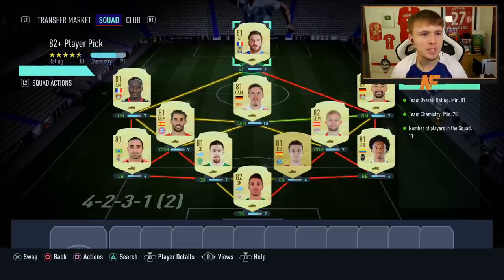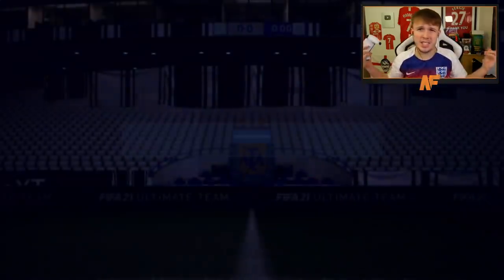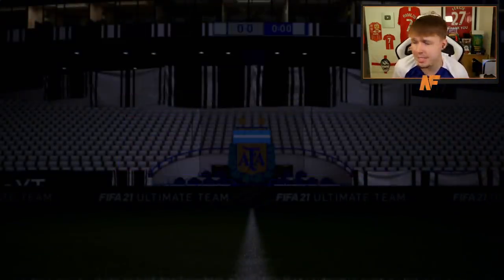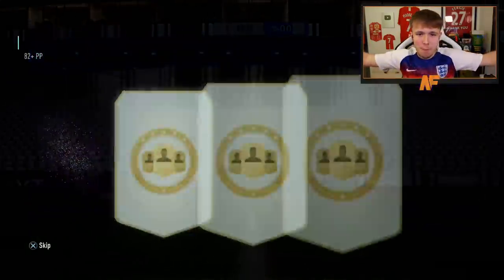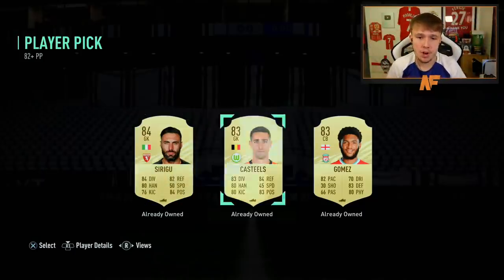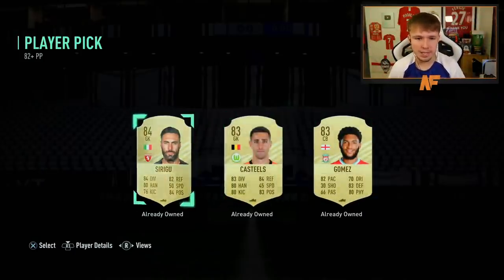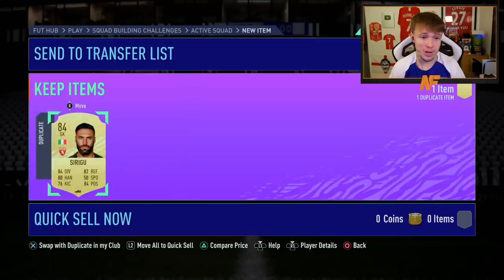Here we go — my 82 plus player pick. Can we get ourselves something sick? Joe Gomez. Oh, I already own him and he's untradeable — that is painful. We'll take Syrigu because I already have Joe Gomez untradeable and I already had Syrigu untradeable. Never mind.